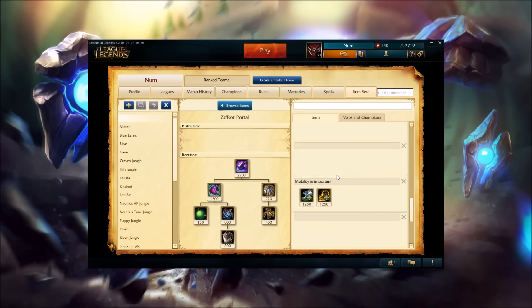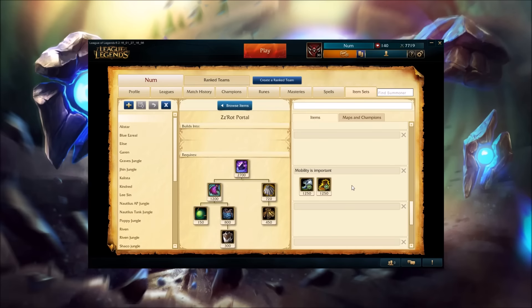Aside from building health, it's also important to be playing a mobility champion. You need to have some way to get away from your ZZRot after you place it, because the main idea is you want to have your influence in two places at once. So you drop your ZZRot, then you want to either run to a different lane, or teleport to a different lane, or start a teamfight somewhere else.